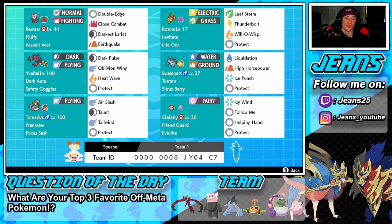In the middle left we have Yveltal, our restricted mon with Safety Goggles and Dark Aura ability — Dark Pulse and Oblivion Wing for STAB, Heat Wave for coverage, and Protect. Next is Swampert with Citrus Berry — Water and Ground typing, Liquidation, High Horsepower, Ice Punch, and Protect. When we drop below half HP, the berry restores some HP. Bottom left is Tornadus for Tailwind support — Taunt, Air Slash, and Protect with Focus Sash and Prankster ability. Finally, Clefairy with Eviolite and Friend Guard to protect ally Pokemon, with Icy Wind, Follow Me, Helping Hand, and Protect.